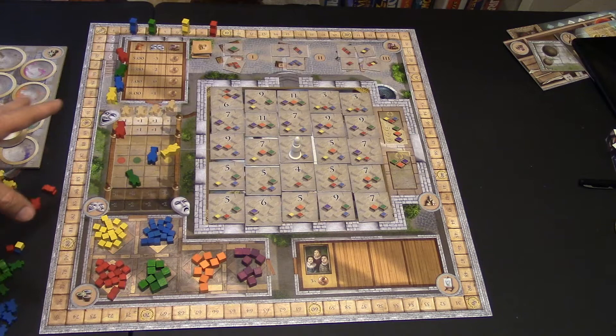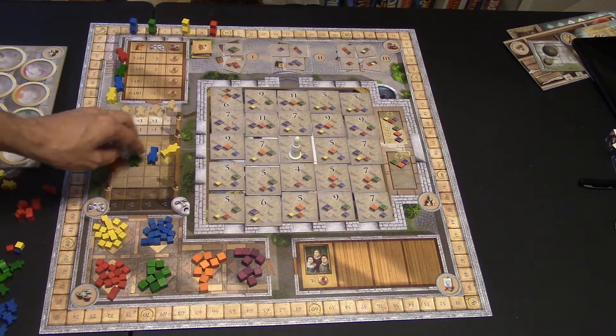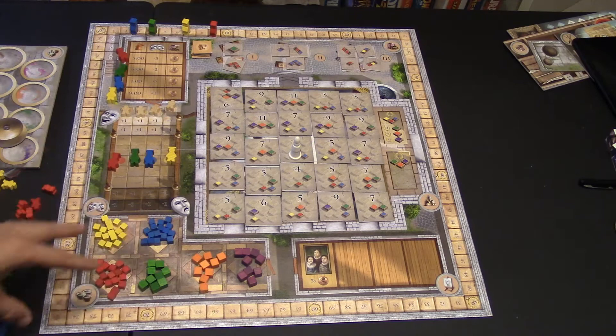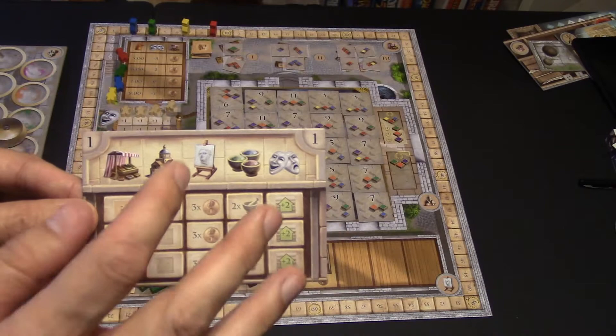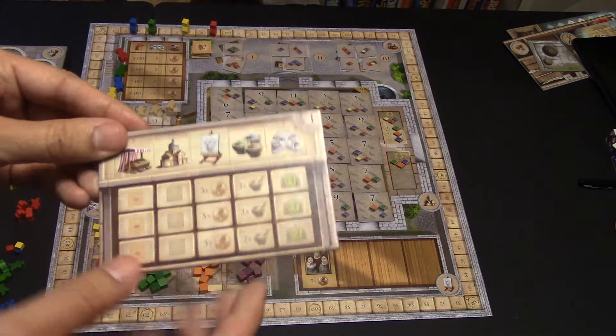Now let's go into our movements. Behind your player shield, you're going to take your five apprentices and place them on any of the action choices, and those will be your actions in the game. You hide this from people, and when the time comes, you reveal your small player shield and show what your actions are — it's hidden briefly, then revealed when the game starts.